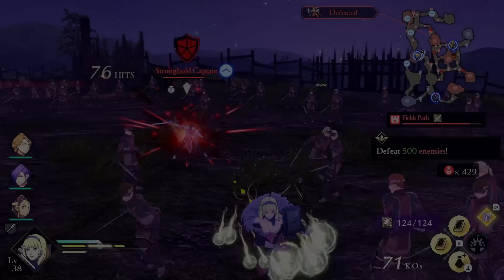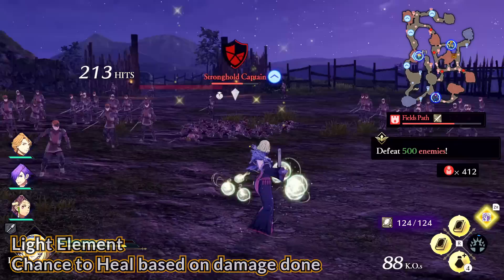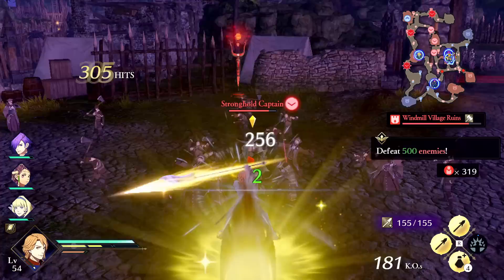Next we have light damage, which has a chance to heal you based on the damage done. For my normal playthrough, I did not feel light damage's healing is very necessary, but for harder difficulties that may change. For those playing on harder maddening mode, let me know your thoughts. If you want a ton of light damage, the Holy Knight's entire attack combo set all deals light elemental damage.